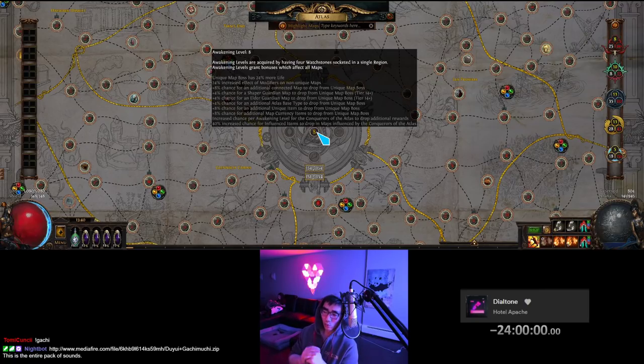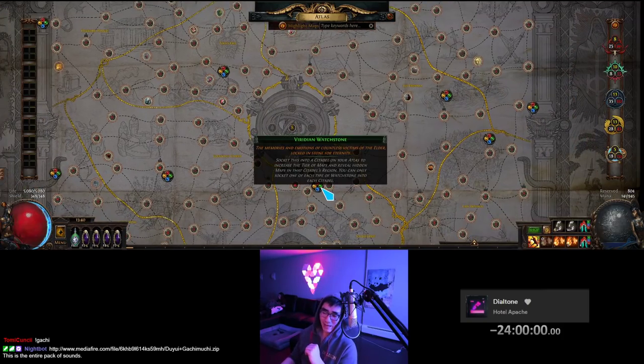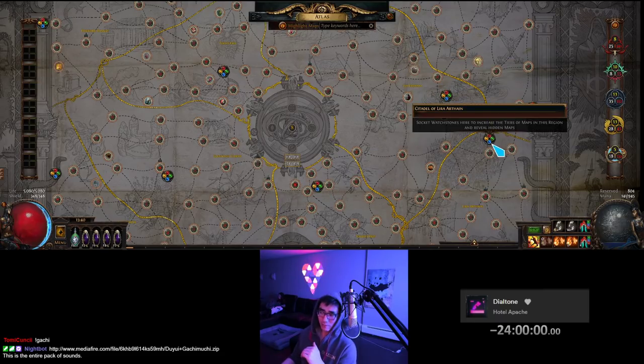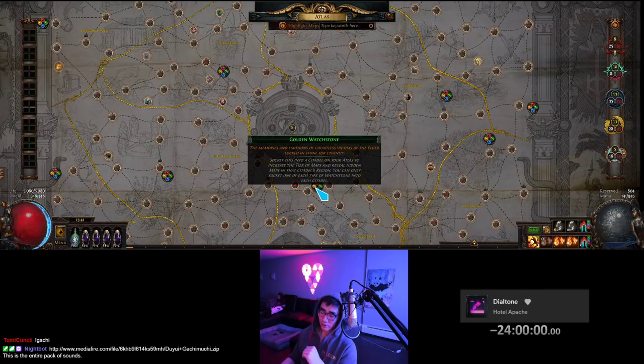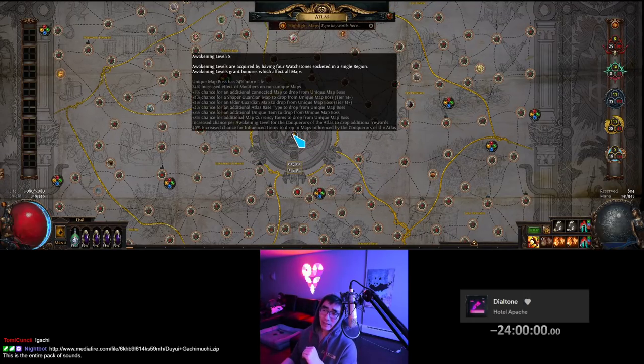I would say the age-old question — is it worth it to do this or that? The answer is yes, it is worth it if you have Awakening 8. You cannot lose money on maps if you have Awakening level 8. So get all the watchstones, buy the ivory watchstones if you want to. You can put in duplicate ivory watchstones, just buy the cheapest ones. And once you get Awakening 8, you can look at the bonuses and see the crazy effects that you get. Spam mapping is not worth it until you get all the numbers maxed out.